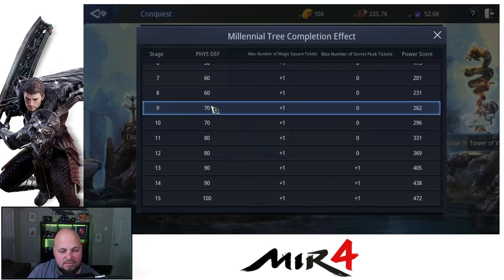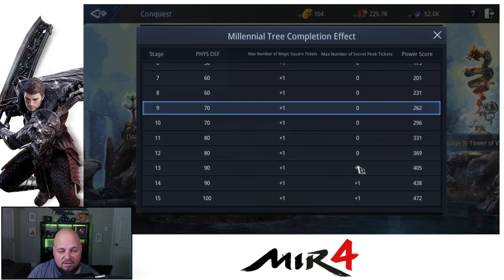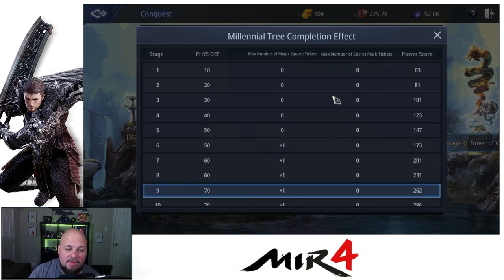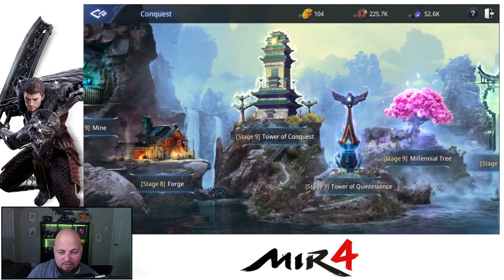Then we have our Millennial Tree. The Millennial Tree is going to give you physical defense, but importantly it gives you a boost in magic square tickets and a boost in secret peak tickets. You get the magic square boost at stage six and secret peak boost at stage 13, so I'm still quite a while from that. I need a lot of rare promotional materials, so upgrading this to tier six is next on my list — but I have to upgrade the Tower of Conquest first.